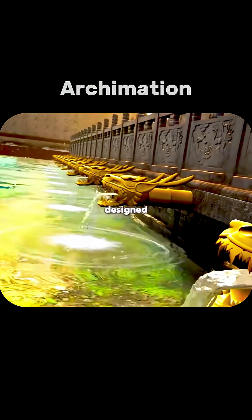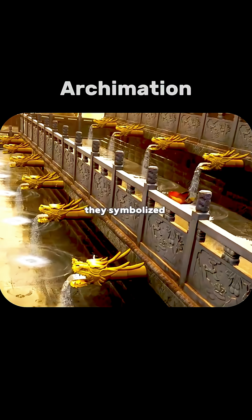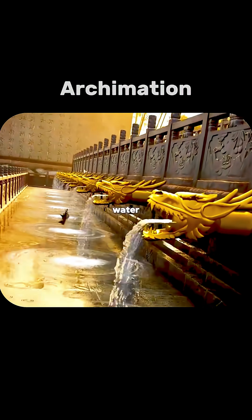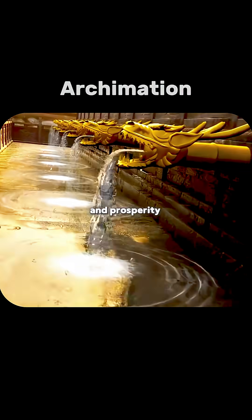Congratulations, you've just designed the drainage system of the Forbidden City. These dragons weren't just outlets for water — they symbolized mythical beasts that commanded the rain and guarded the empire. With every storm, the spectacle of a thousand dragons spewing water displayed not only ancient engineering genius, but also people's prayers for balance, abundance, and prosperity.